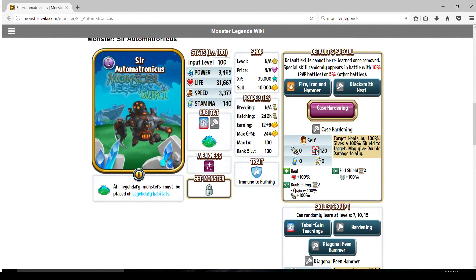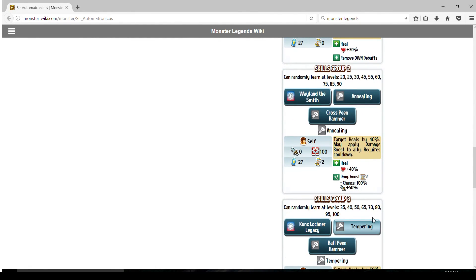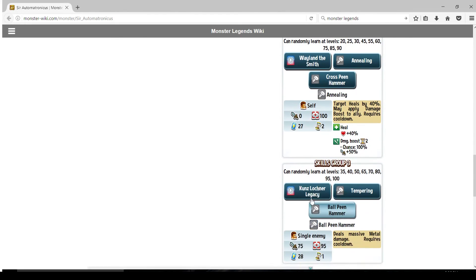For rune build options, you have quite a few ways to go about building this thing. My top three rune builds personally: first, if you're new to mid-class, probably go with a basic damage build - two strengths and a speed. Second, you could run the hybrid build of strength, life, and speed. This helps if you're running Hardening. If you're running a damage set and not running Hardening, you could run both Nailing and Tempering. Whatever set you build, always run the two damage moves - Ball Peen Hammer and Kunz Locherner Legacy. There's no reason not to run them.